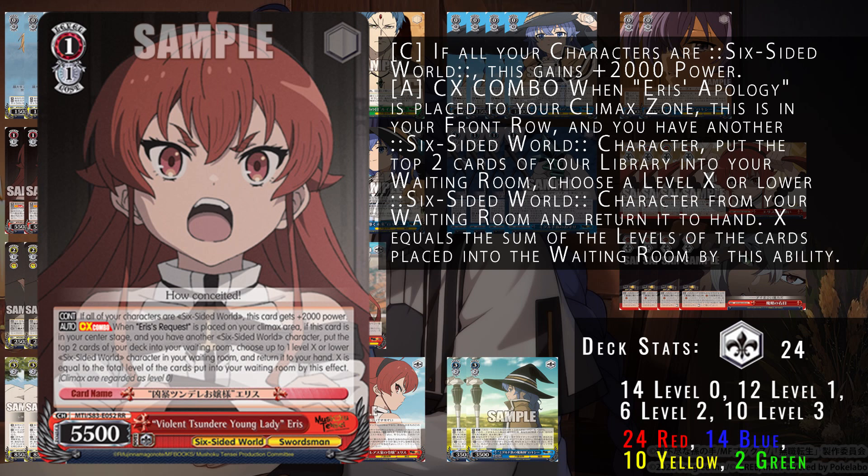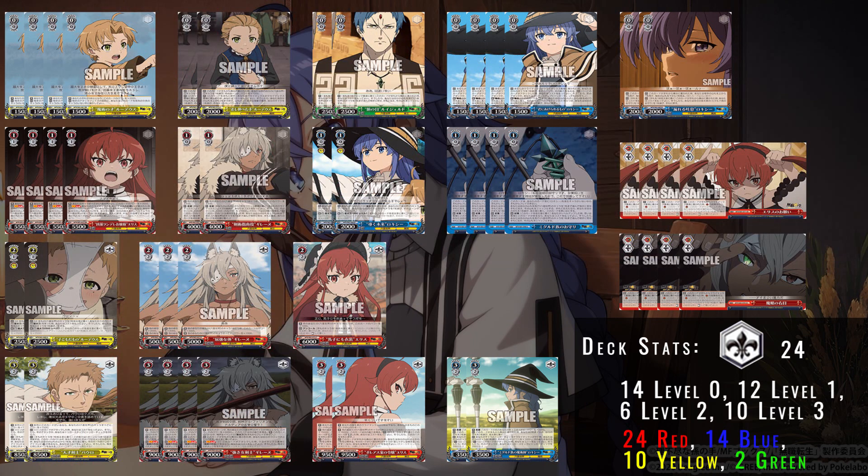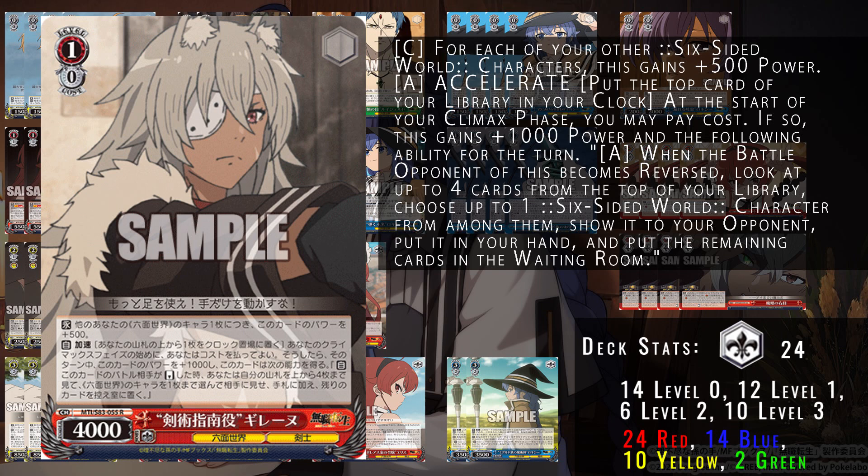You're essentially able to mill to get your standby target into waiting room and then standby it out with the climax — a really nice synergy. Also at one, we have this 1/0 Galene that gains 500 power for each of your other characters, so with a full board it sits at 6k. It also has the ability to accelerate — you clock yourself from the top card of your deck at the beginning of climax phase. If you do, you get a thousand power bumping this up to 7k.